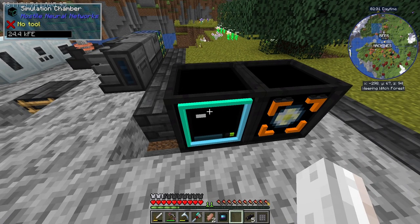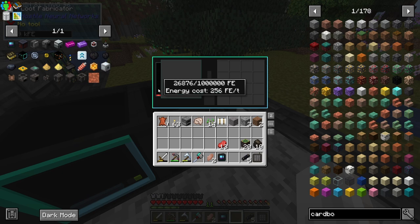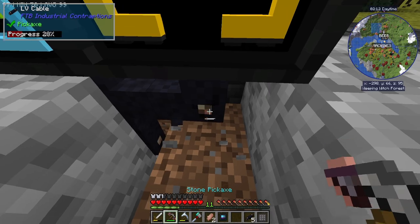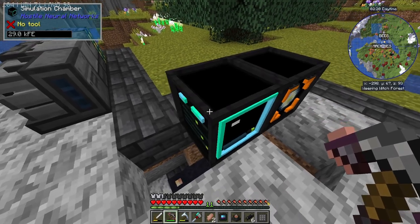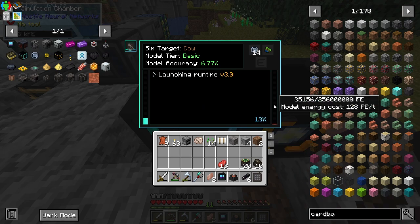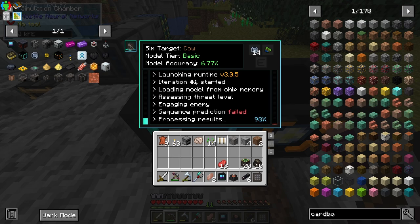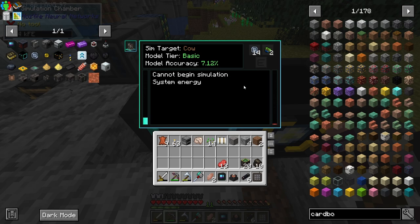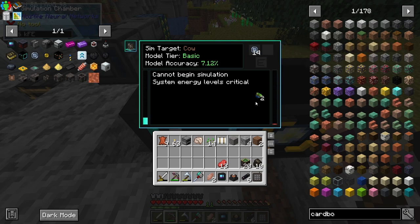This guy's charging up. That guy's getting no power — I'll disconnect him for now. I want the power going into the simulation chamber. It's actually already running! We were at about 35,000 forge energy. We've used up two of our prediction matrices and we've actually gotten these 'generalized overworld predictions'. We've got a 7% chance that a simulation will succeed — so a lot of the time it will fail, but the data collected is going up as the simulation runs.